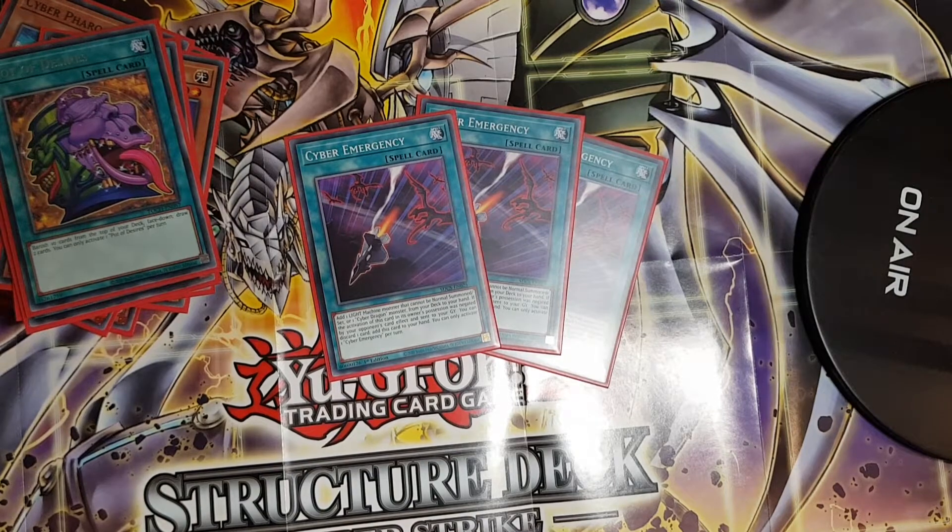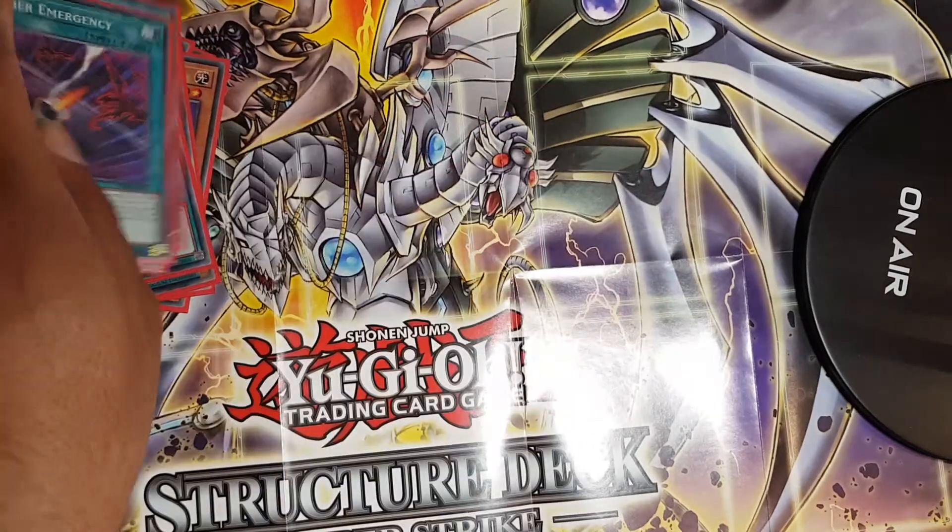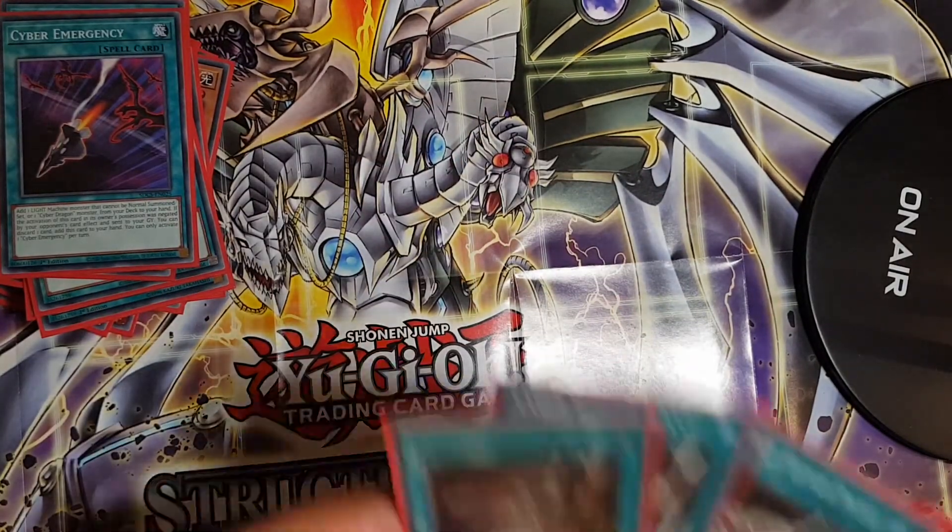I play three copies of Cyber Emergency, a really good searcher for Cyber Dragon from your deck. Thanks to this card, you could technically run only one copy of the original Cyber Dragon in the deck. However, I play three copies of both to maximize consistency and improve my ability to access the extra deck.